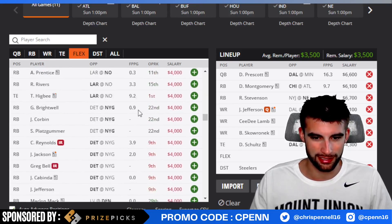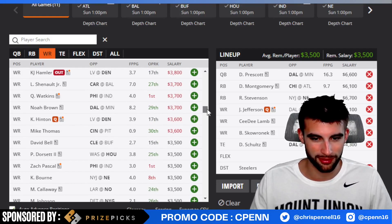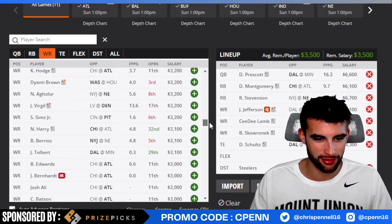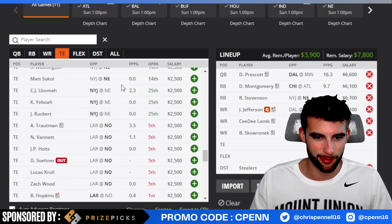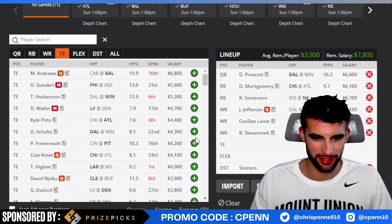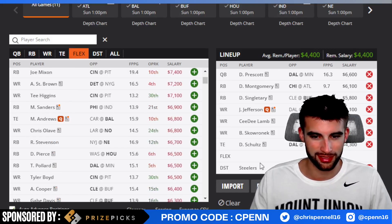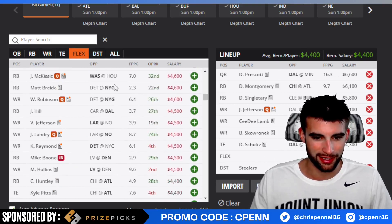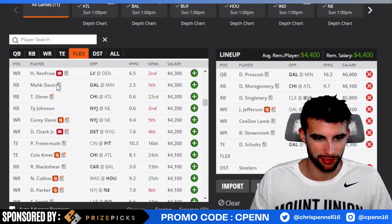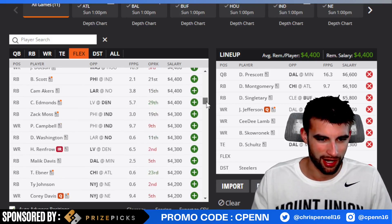If we plug in Dalton Schultz, that's $3,700 left — and Skowronek is even more expensive than that. Let's plug them in — $3,500 for the last spot and I don't think there's really anybody I like at $3,500. Maybe if we dropped Stevenson and went with Singletary at $5,800, that saves us money — $4,400, that feels a lot better. Paris Campbell at $4,300 I don't think is a terrible play — at least he gets targets with Matt Ryan. You could also go the double tight end route, though it's usually not my favorite way to go.